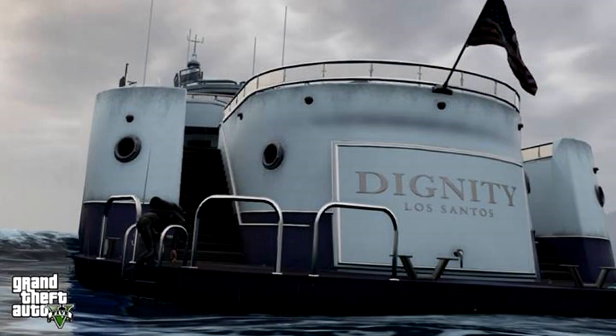Next screenshot gives us confirmation of yet another thing — yachts in Grand Theft Auto 5. This one is called the Dignity, or probably the SS Dignity, and we can see someone scuba diving who looks like it might be Franklin. First of all, look at the weather in this picture — unlike most screenshots where it's sunny and beautiful, this is a little more ominous, with gray clouds and wind. Looking at the American flag, you can see some of the best wind effects we've seen so far. In no previous GTA game have we seen flags blow in the wind and look so natural.